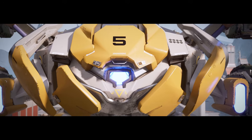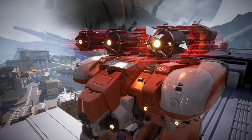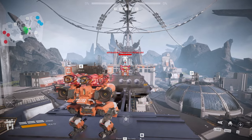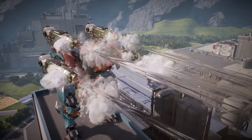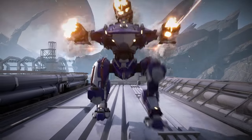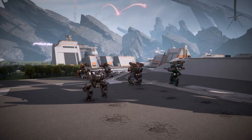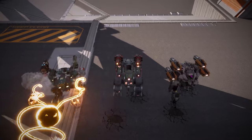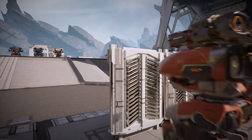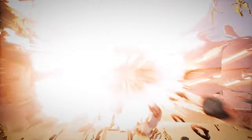They work like poison on the enemy robot's systems. On impact, these missiles cause the target to go into a type of shock, just like you would if a snake bit you. Now, all their weapons instantly go on reload. And the toxin, for lack of a better word, makes the reload slower.